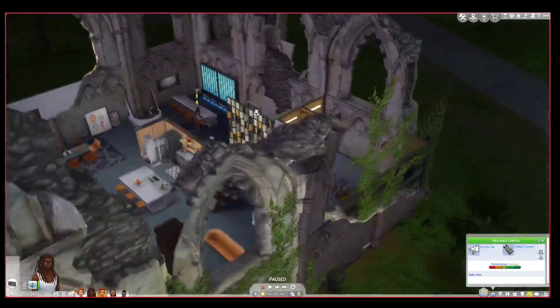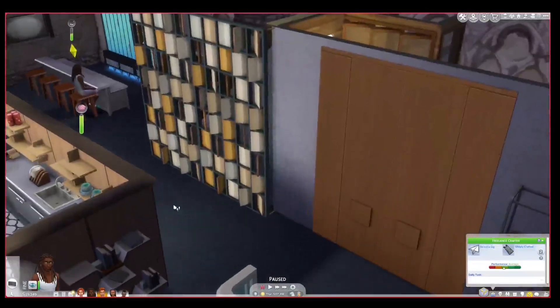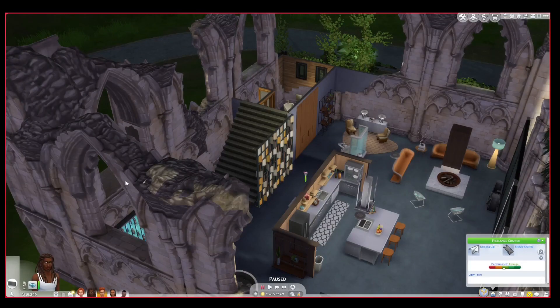I will say this household is sometimes a nightmare to play because of these walls — you can't get rid of them. It's so hard to get a nice view of everything, especially when you turn autonomy off and you have to keep track of every sim. I don't let my Sims have any free will.